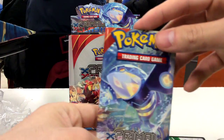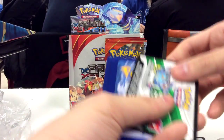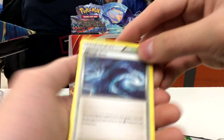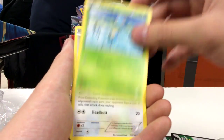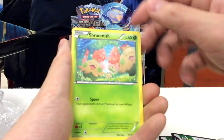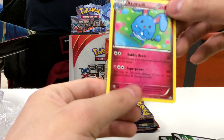Next up we have a Primal Kyogre pack. Full card to the side and free from the back. We have a Rough Seas, Mr. Mime, Cargo, Mero, Surskit, Zigzagoon, Trico, Shroomish, Reverse Hollow Shield Energy, and Azumarow non-hollow rare. That looks nice.